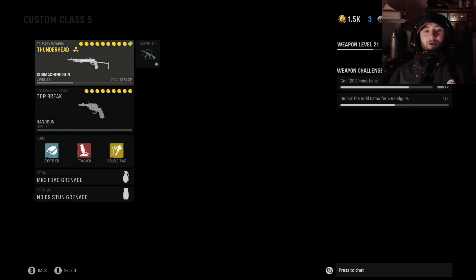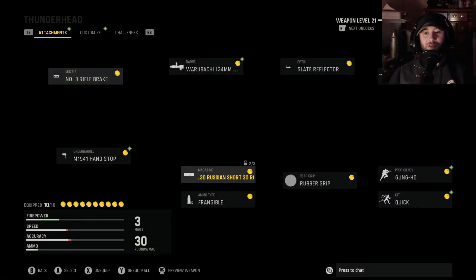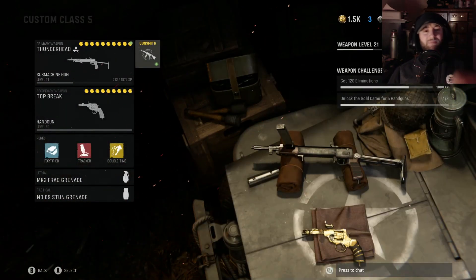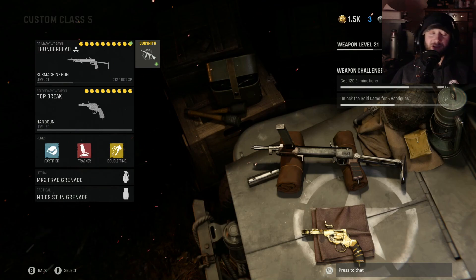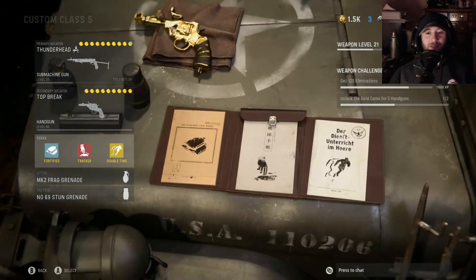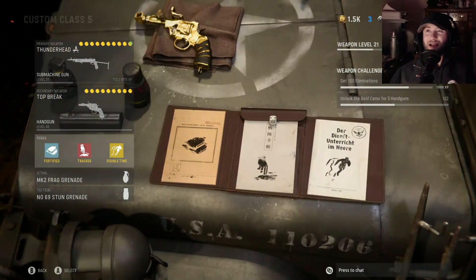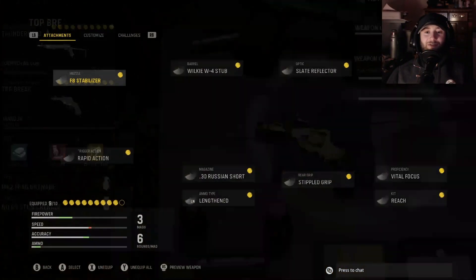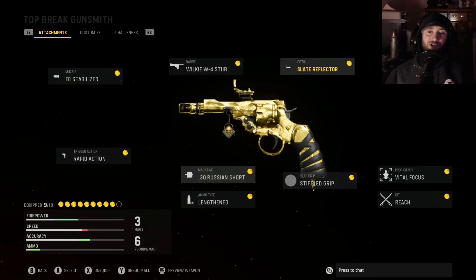You don't need Fully Loaded if your primary also uses the .30 Cal Russian Short rounds. In this case I've got the Thunderhead blueprint, because that's the one that allowed me to use the .30 Cal rounds. As for perks, that depends on game mode — I'm sticking with some of the defaults. We're going to hop into a match and see if we can get a game without god-awful packet loss or latency issues and play around with this little thing.